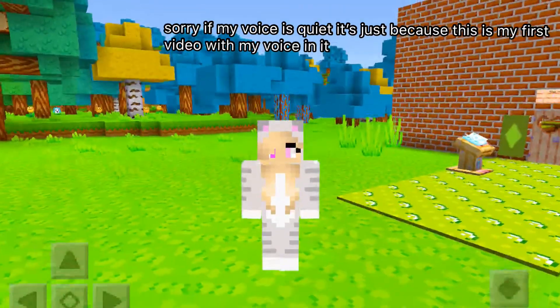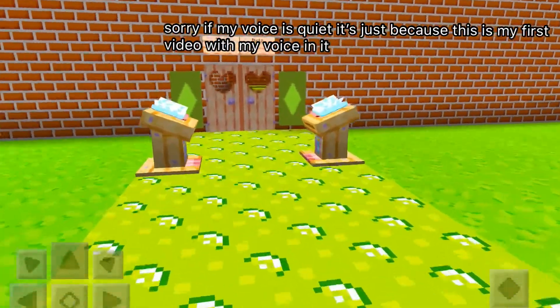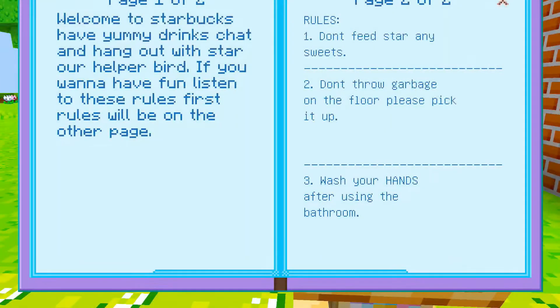Hi guys, welcome back to another video. Today I'm gonna show you my Starbucks. Let's get started. When you first enter it says 'Starbucks' obviously, and let's read the walls: 'Welcome to Starbucks, have yummy drinks, chat and hang out with Star, our helper bird.'